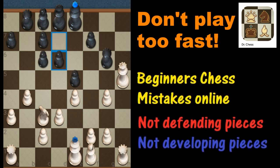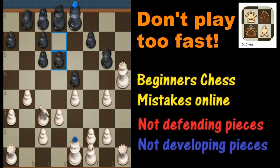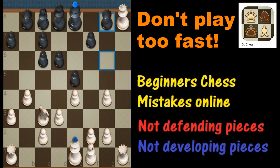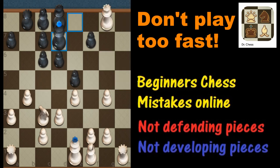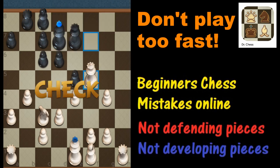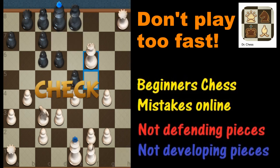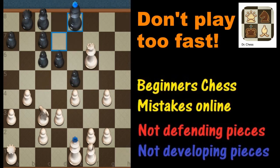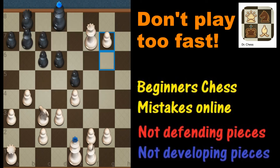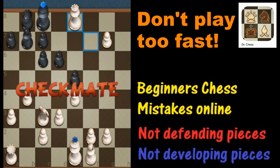Black pushes that pawn — that's what should have been pushed earlier so Black can get its pieces involved. It's got a nice bishop and a queen, but they can't do anything if they're boxed in. There's a check, defending the check, and then White plays check again. Another check, and you can see it's pretty much just a matter of time before Black is checkmated. Check, and then White brings the pawn forward.